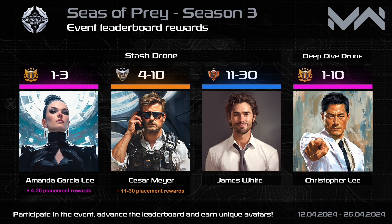Top players from the stash drone will receive Amanda Garcia Lee's legendary avatar, epic avatar Cesar Meyer, rare avatar James White, and the legendary title: Founder.